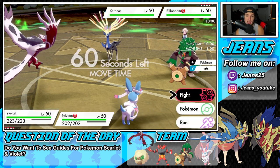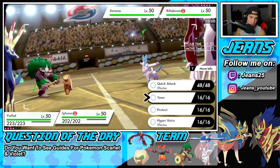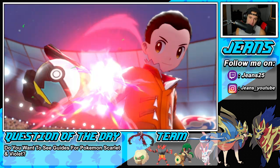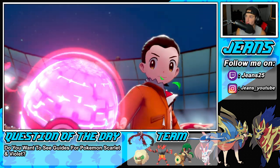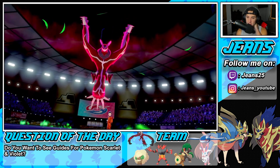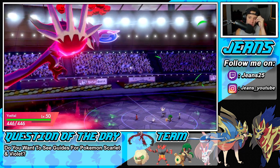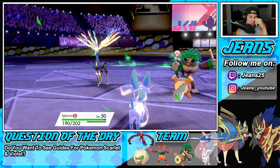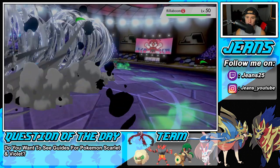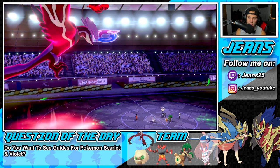He does go Rillaboom and Xerneas. I feel like I could just go straight into an Airstream here, and I could definitely Yawn — thinking of just straight up Yawning on the Xerneas. My plan is to go Airstream and then go right after the Xerneas. Because if I had to guess, he's probably going Fake Out into Geomancy. Hopefully he's not Faking Out the Yveltal because Airstream should be able to pick up the KO. And he goes for Fake Out and he does Fake Out the Yveltal — it's a little tough. We get rid of his Rillaboom which is pretty solid. We'll take a nice speed boost and he is going to Geomancy up.